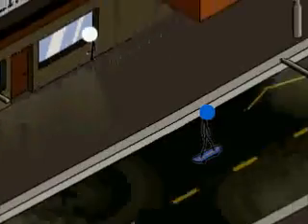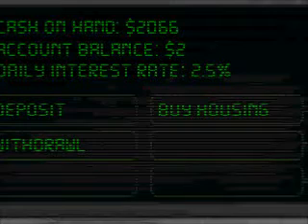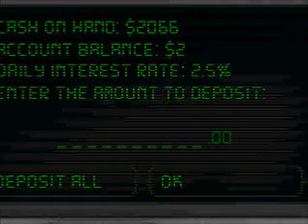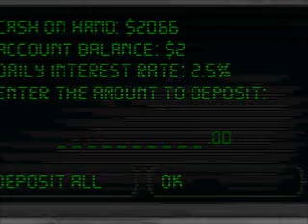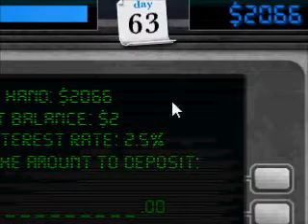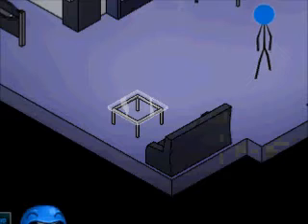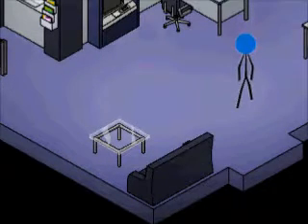First off, you go over here to the bank in the morning. Then you deposit — deposit it all. Pay attention to how much money I have right now: two thousand sixty-six dollars. And you deposit all of it. Then you go back to your house.